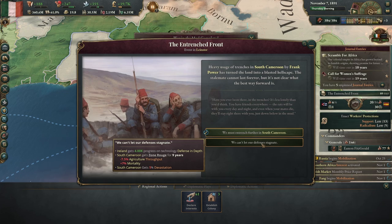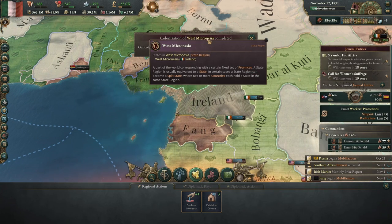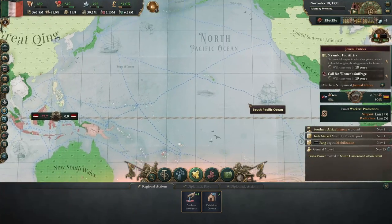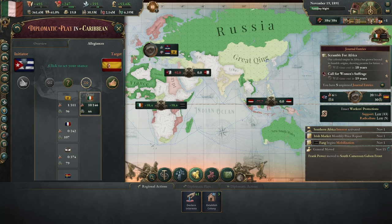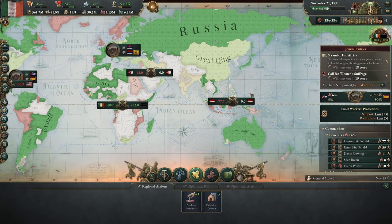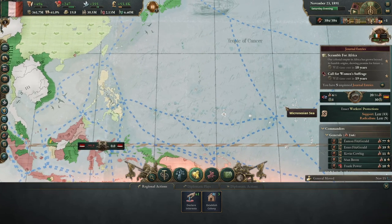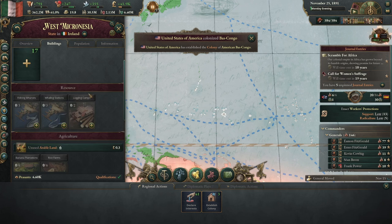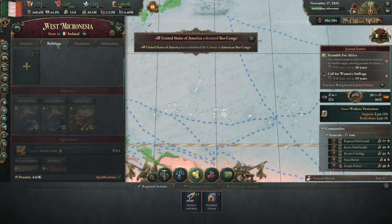I'm going to go with this one — go for the technology. We finished colonizing West Micronesia. Now what's this? A Cuban peasant revolt — we'll help put that down if we have to. That's East Micronesia and West Micronesia. Let's get this incorporated; should be quick.